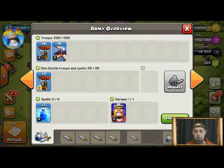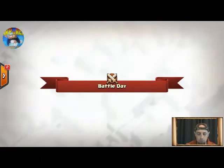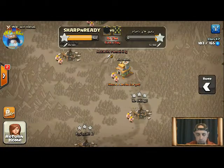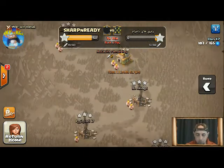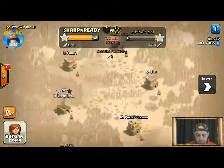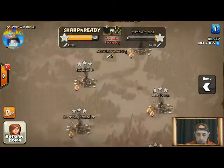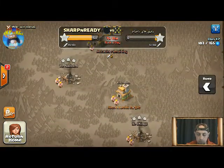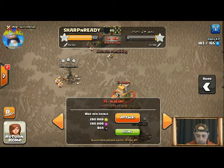I've also got my three lightning spells and my Barbarian King. In war, looking at our wall at the moment, looking pretty good - 19 attacks and 48 stars. They're just missing my attack. I am number 15, so I'll be attacking number 15.